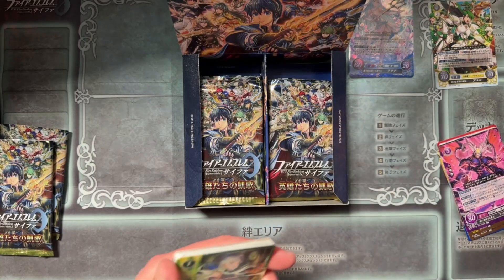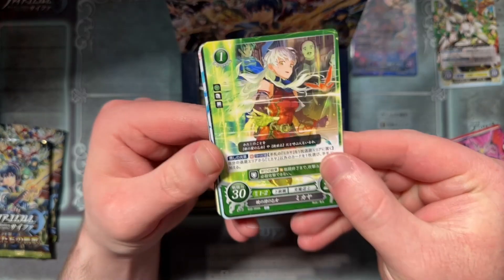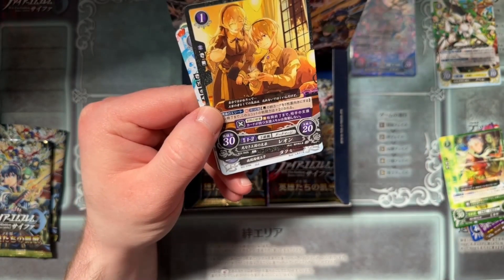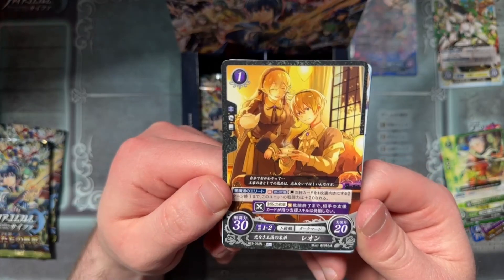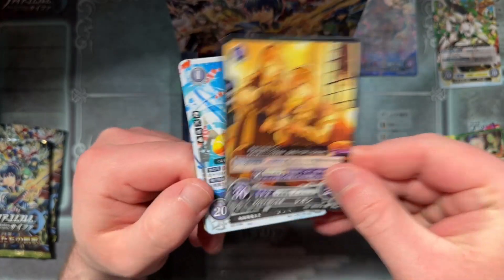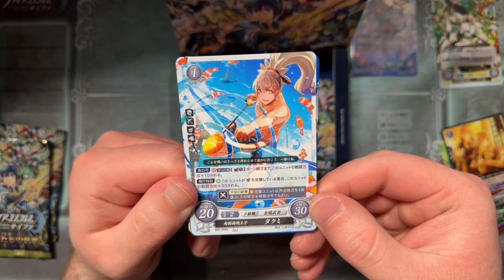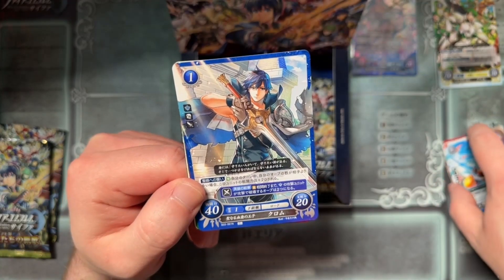Opening the next pack — we've got Micaiah, good old Mickey. Things are getting a bit out of hand, off to the side. We got Leo — this is very cute. Tea time with Leo and Corrin. Summer Takumi, Fire Emblem Heroes specifically. I do like the denotation there with the colorless.